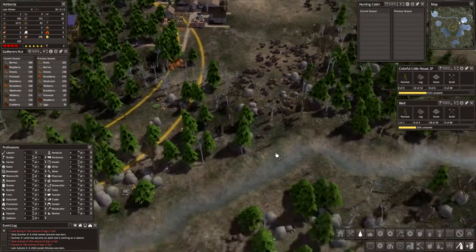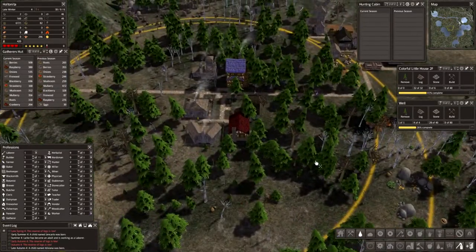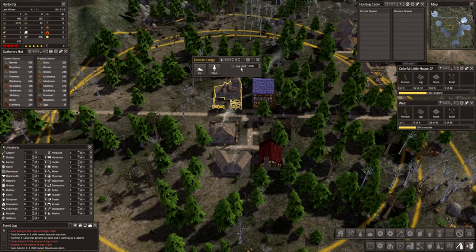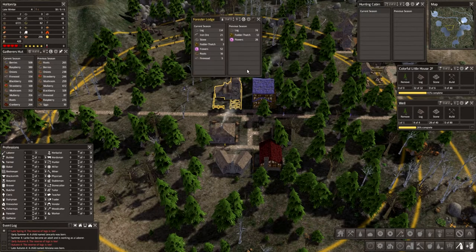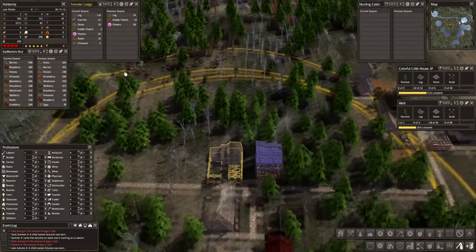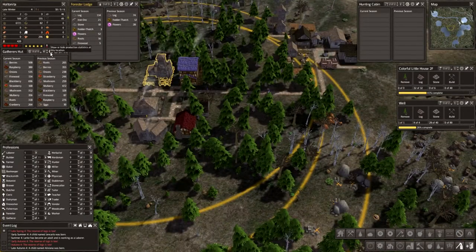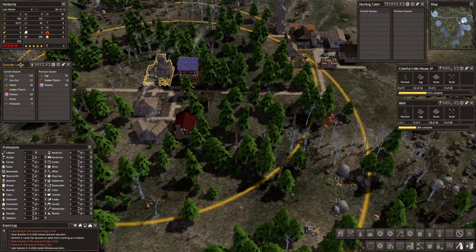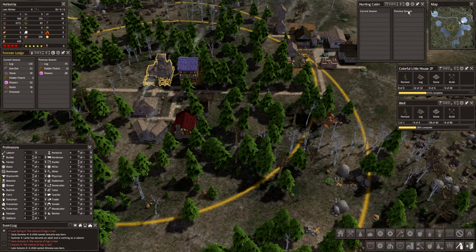Let's get some trees. We should be getting some trees from over here. How are we actually doing? Foresters lodge — we have three people working. We're getting flowers and fodder thatch from this, but we are getting some logs too, also some roots and firewood. We're getting so many different things — interesting. My gatherer — they're working fine. Let's leave this open a little bit because I'm curious to see what else we get.